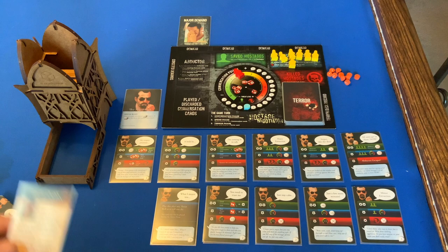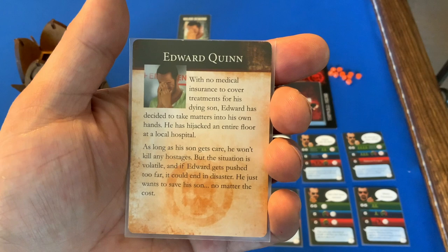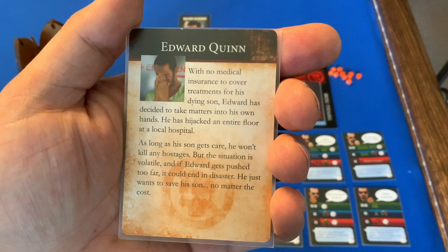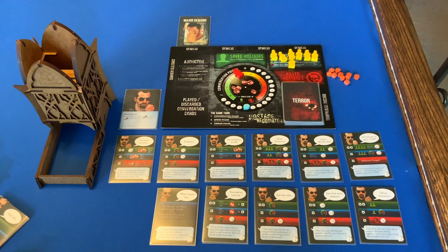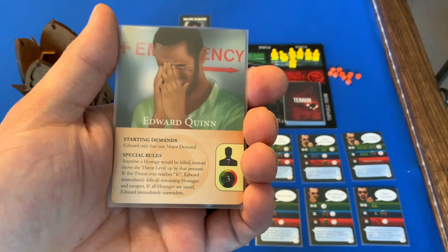With no medical insurance to cover treatments for his dying son, Edward has decided to take matters into his own hands. He has hijacked an entire floor at a local hospital. As soon as his son gets care, he won't kill any hostages, but the situation is volatile. Edward's special rule: anytime a hostage would be killed, instead move the threat level up by that amount. If threat ever reaches K, Edward immediately kills all hostages and escapes. If all hostages are saved, Edward immediately surrenders.